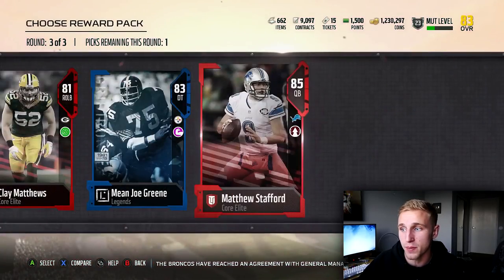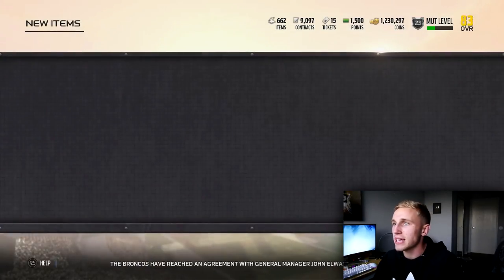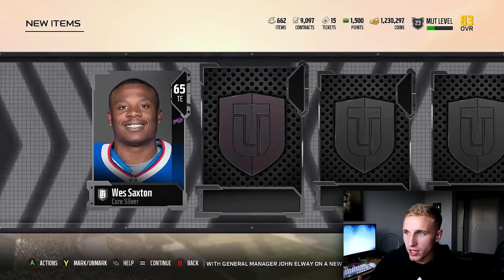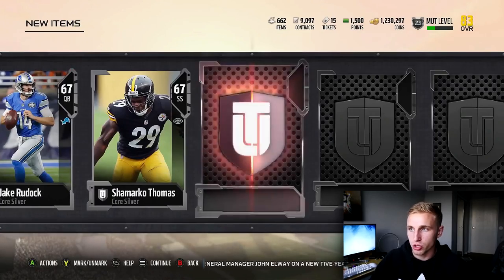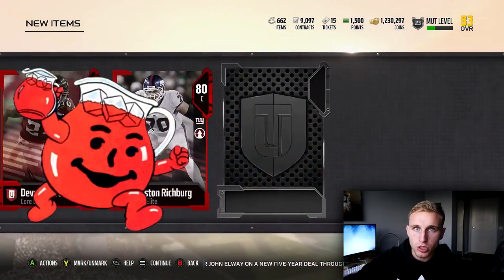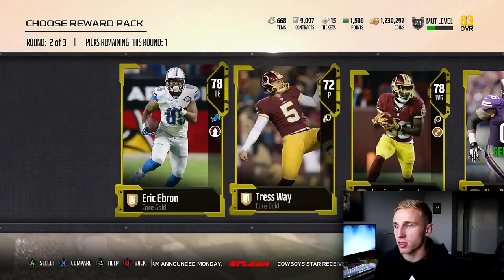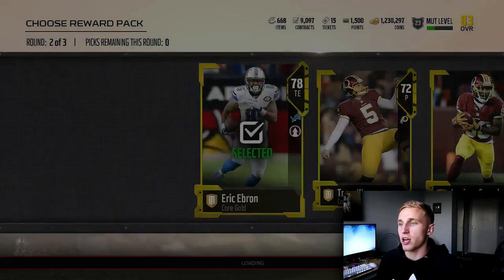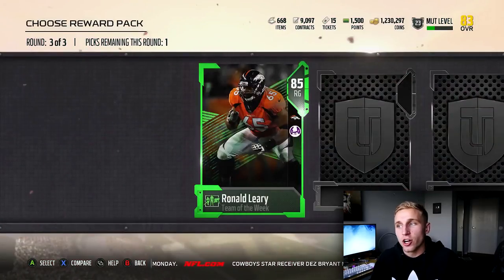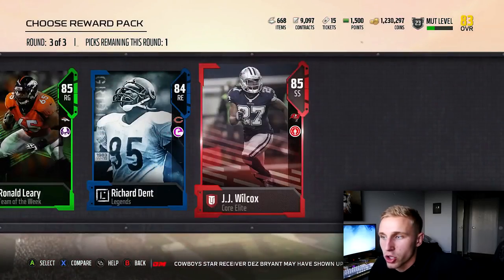I don't really care too much about this pack now. And we get the greatest quarterback of all time, Matthew Stafford. Oh my God. Look at this pack though — just wait. Wait for the juice. Maybe I should spam through the packs like that more often. I literally didn't look at a thing and they just came out of nowhere. Ebron. And here we got an 85 right guard, Leary to start us out. Richard Dent — I don't care about you. And then Wilcox. I'm taking the team elite guard.